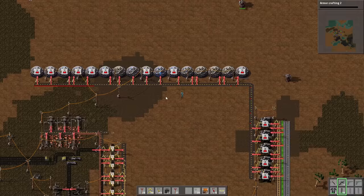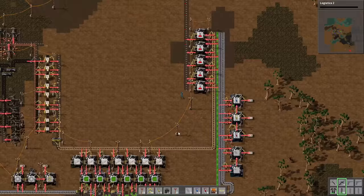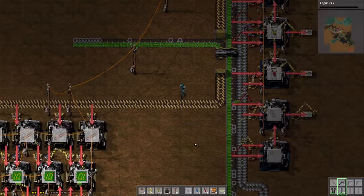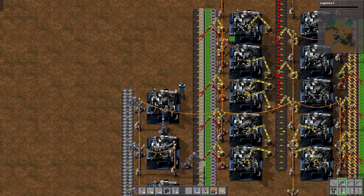Now I can make assembling machines tier 2 — it's time to build them all. Everything is being produced here, which is great. Transport belts take 10 seconds, there's another taking 5 seconds. I'm thinking how can I do this without making huge spaghetti. But is it a problem to have huge spaghetti? Kind of, but not for me. Seems like my science is working.